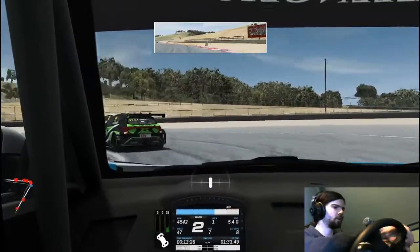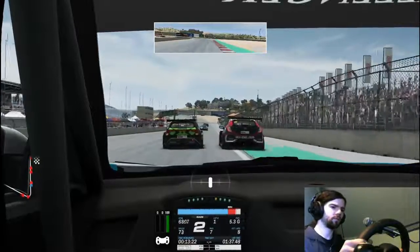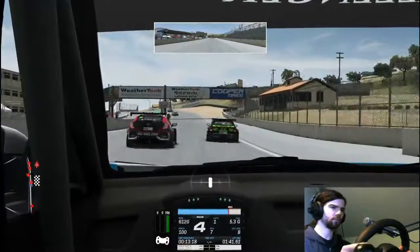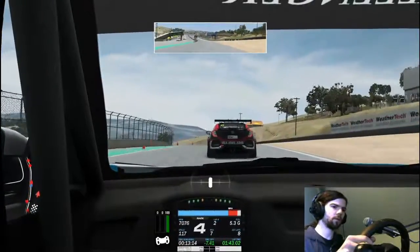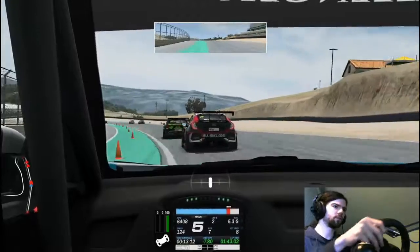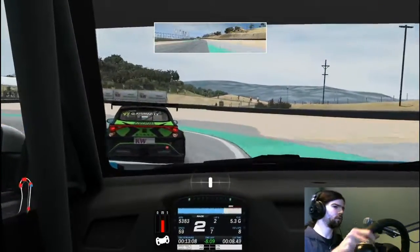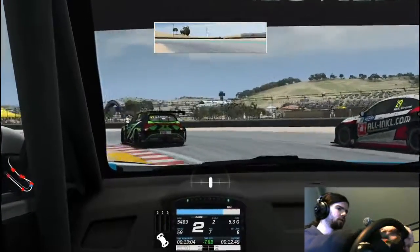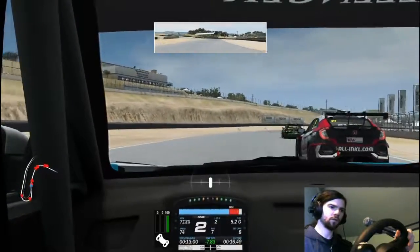As we come round the last corner, everything's still in one piece. The cars in front are having a bit of a ding-dong so that's going to hopefully help us regain those positions we lost. On to lap 2 now, coming into T1. I go out wide, brake a little bit early — I want to try and see if I can tuck the car underneath here as the Honda in front goes out very wide.